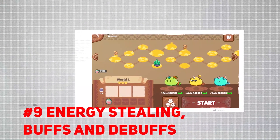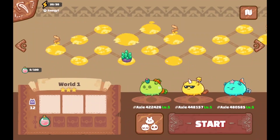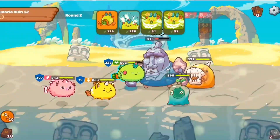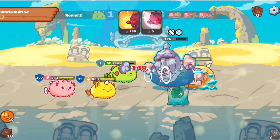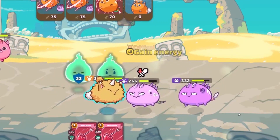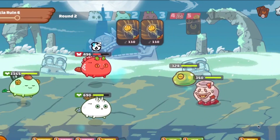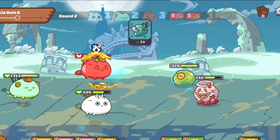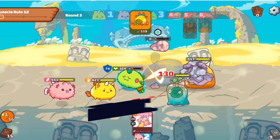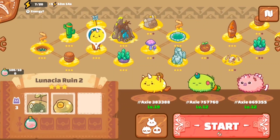Number 9: Energy Stealing, Buffs, and Debuffs. There are cards that steal energy, which is good if you're doing it and bad if you're on the receiving end. You can use your energy before the enemy steals it. Speed stats also play a role — if your Axie moves first, you can use energy or steal energy if you have those cards. There are also buffs like attack up, morale up, and speed up. Nasty debuffs to watch out for include Chill, which prevents your Axie from entering last stand; Fear, which makes your Axie not attack; and Poison, which deals damage to your Axie's HP every movement. Some debuffs can be removed over time or go away on their own.